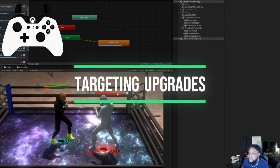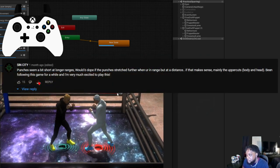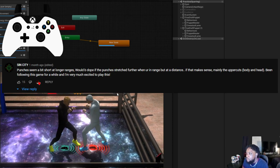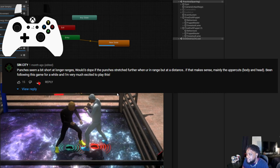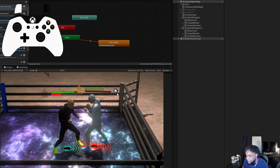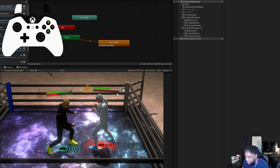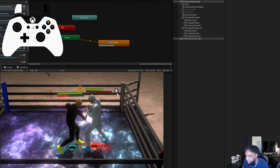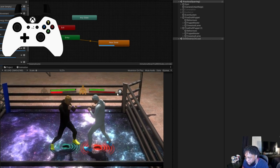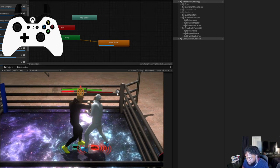Another small detail y'all probably didn't notice — credit to my man Sin City — the AI is now reaching for you whenever he throws a punch from far away. The player always knows and is aware of the distance between himself and his opponent. If I'm close to him he barely reaches, but if I'm back here he's actually reaching out to hit me. I gotta work on it a little bit, but it works really well.